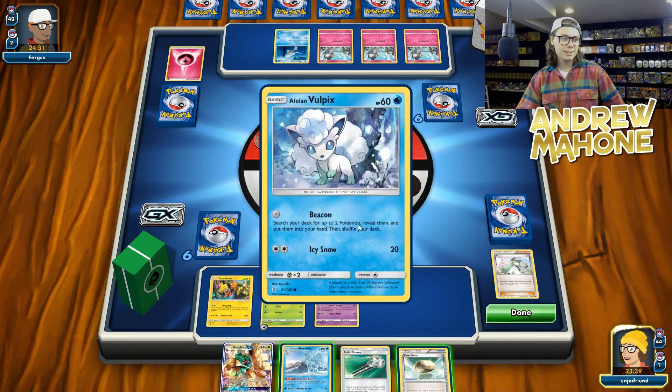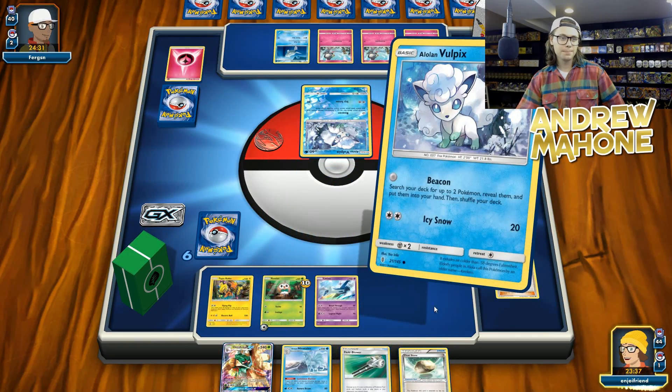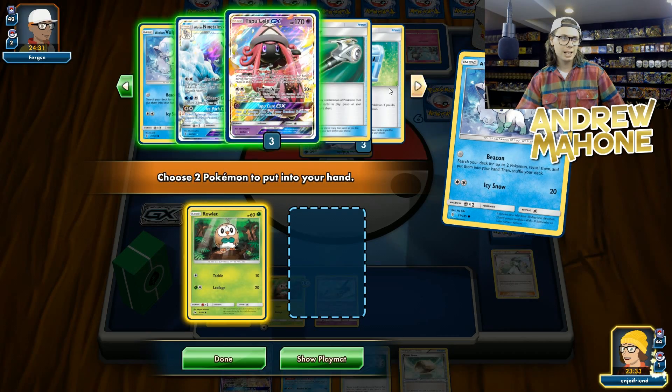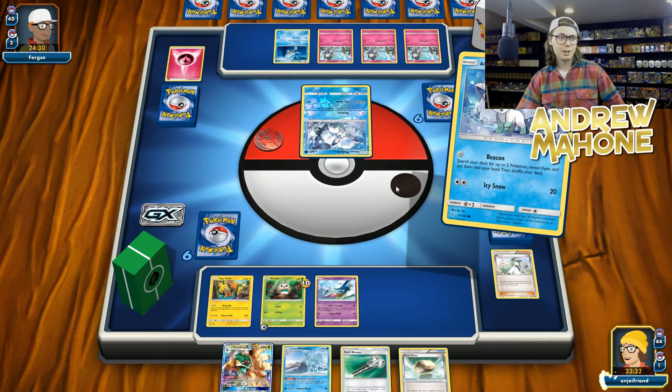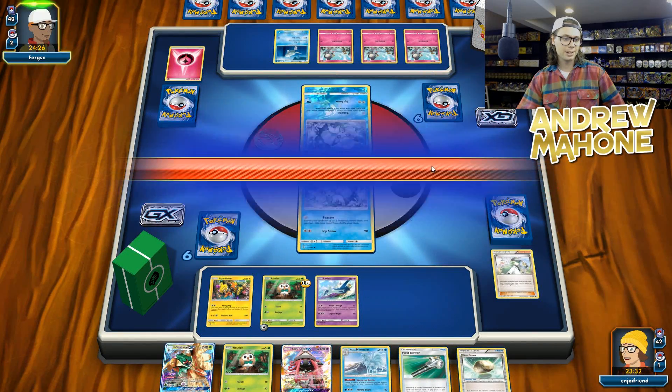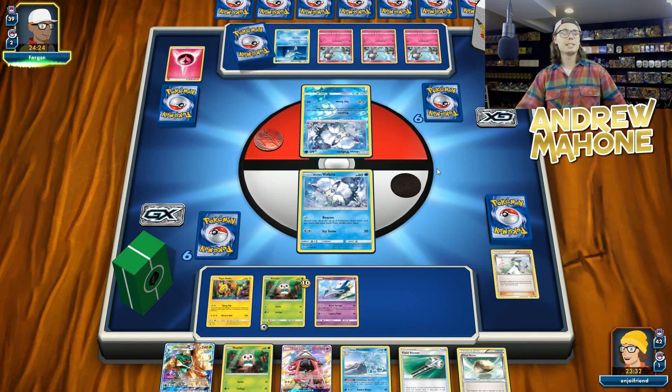Let's go ahead and Beacon. Let's get ourselves a Rowlet, and we need a Lele because our hand is dead — super, super dead over here. Ain't nothing going on. So let's just get these things and see where my opponent goes. It seems like my opponent probably isn't going anywhere too fast.